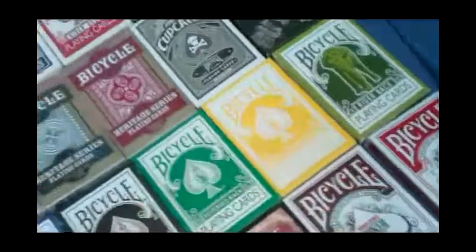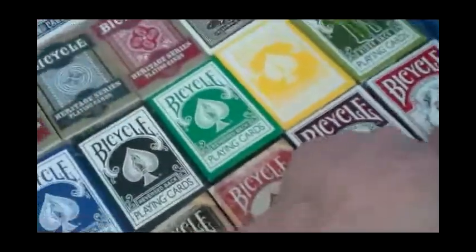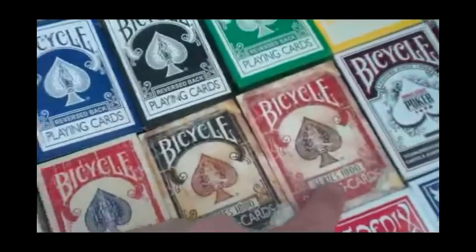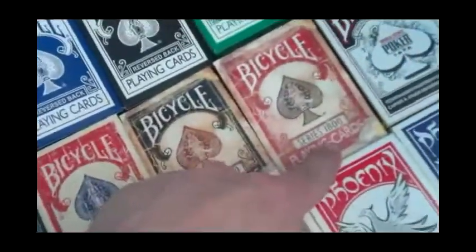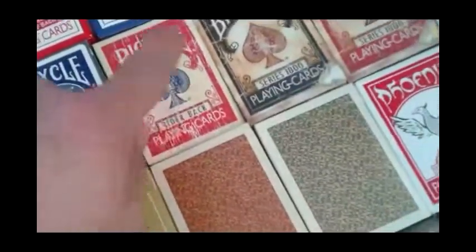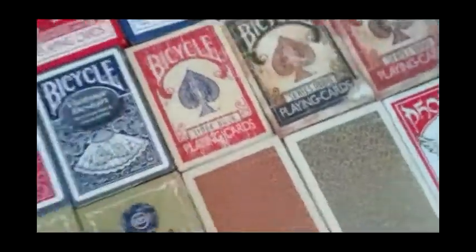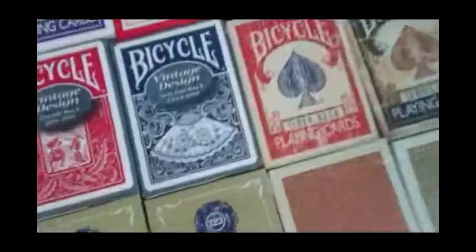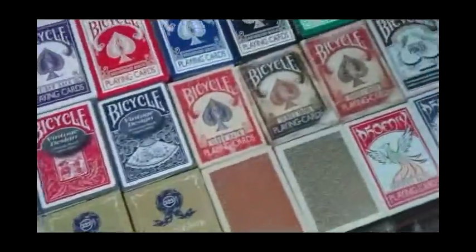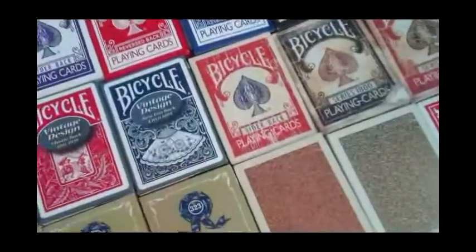Then we have the Elephant Tsunami deck. The Oil Series of Poker in Red and Black. The Series 1800 decks from the Leasiness in red and blue. A Faded deck. There were supposed to be some Pale Rider decks which are similar, but I'm not getting them anymore — it's been delayed, delayed, delayed.